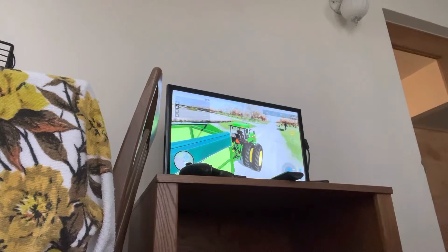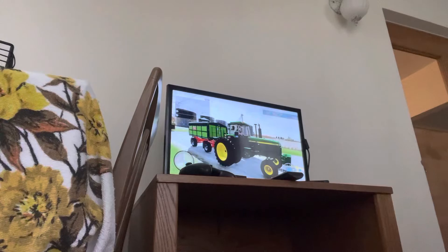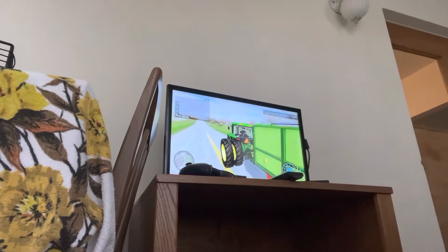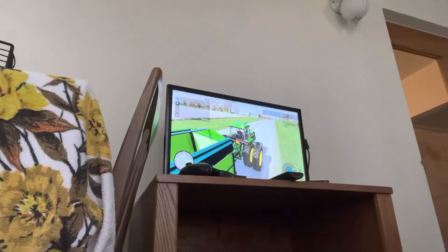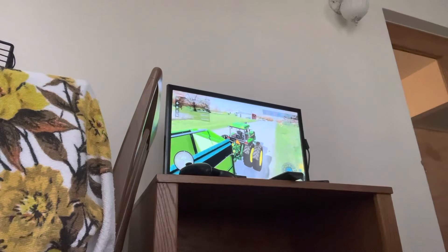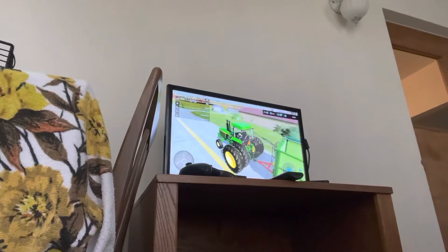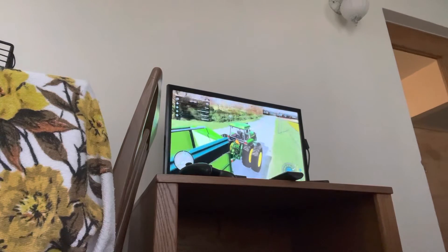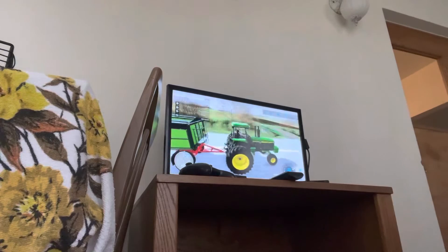So now we head back to the farm. We got a lot of stuff done. I don't know how well the 4755 would handle being on a disc harrow. I mean, if it was front wheel assist then yeah, but it's a two wheel drive. The looks of these two wheel drives — they're a whole lot nicer. Moving down the road doing 20 miles an hour.